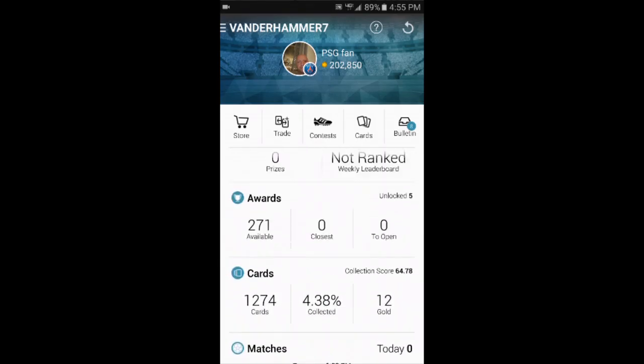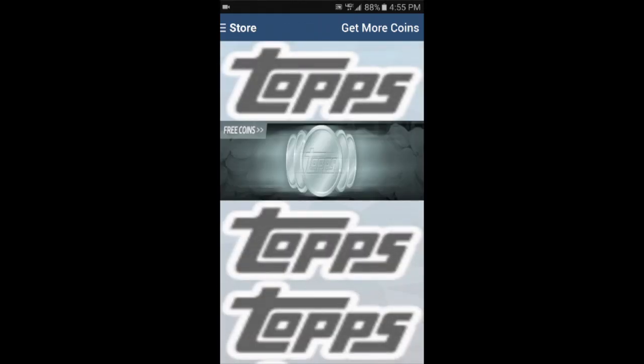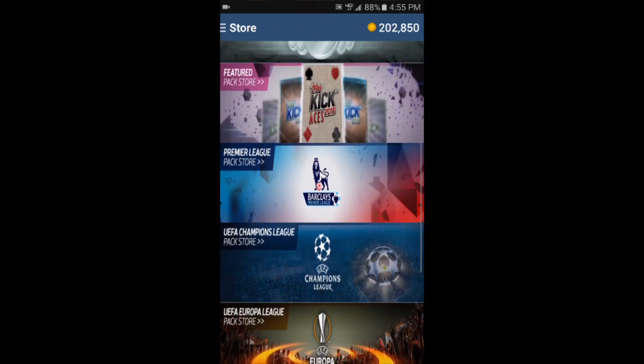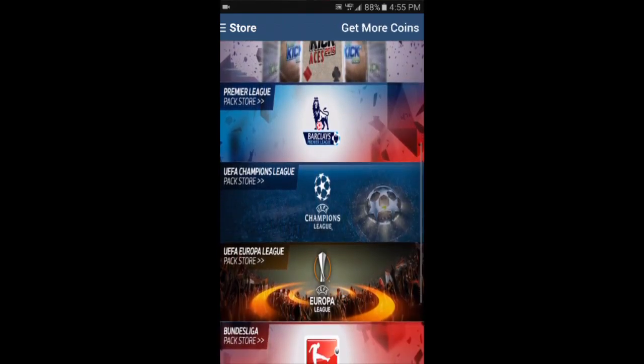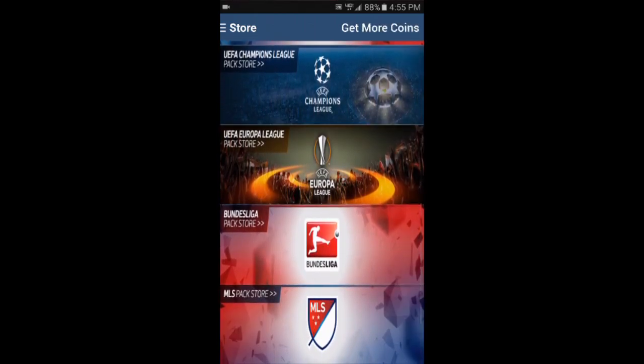If a card has the little white number by it, that means you have doubles of it and it tells you how many you have. I have some doubles, so if anyone's interested in any of these cards let me know — I can trade them away. The main part of this app is going to the store where you can purchase card packs.